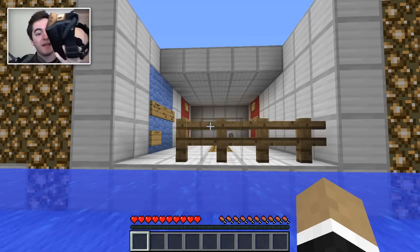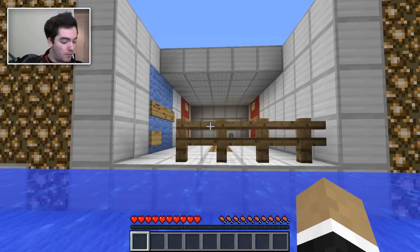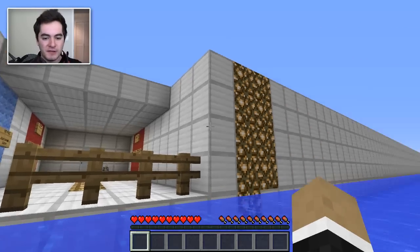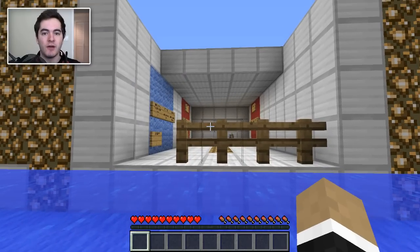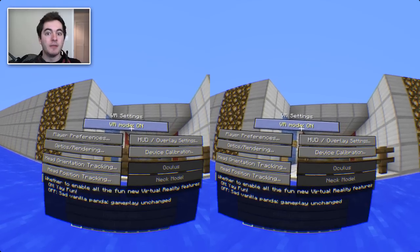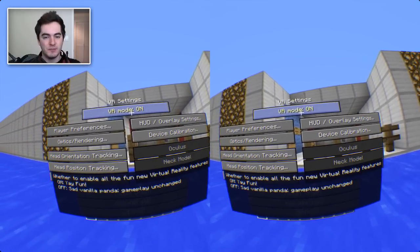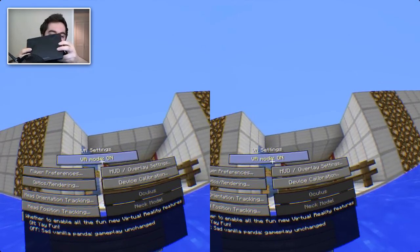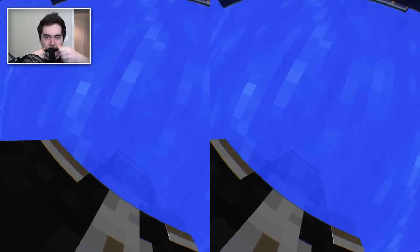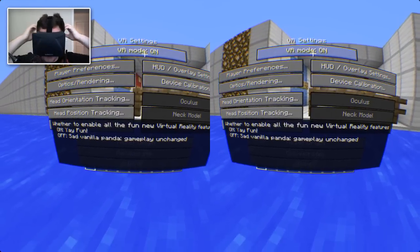I'm going to be using the Oculus Rift headset as I attempt to freefall my way to victory. If you're already super familiar with the Oculus Rift, you've seen it in action a bunch and you know what it is, feel free to skip ahead a couple minutes to the actual gameplay. But for everyone else who's perhaps not as familiar with it, this might be your first time seeing it in action. So right now Minecraft is in its normal mode, but I have a mod installed that gives Minecraft Oculus Rift support. If I go into my options here and go into VR settings, I can turn VR mode on and this puts it into Oculus Rift mode.